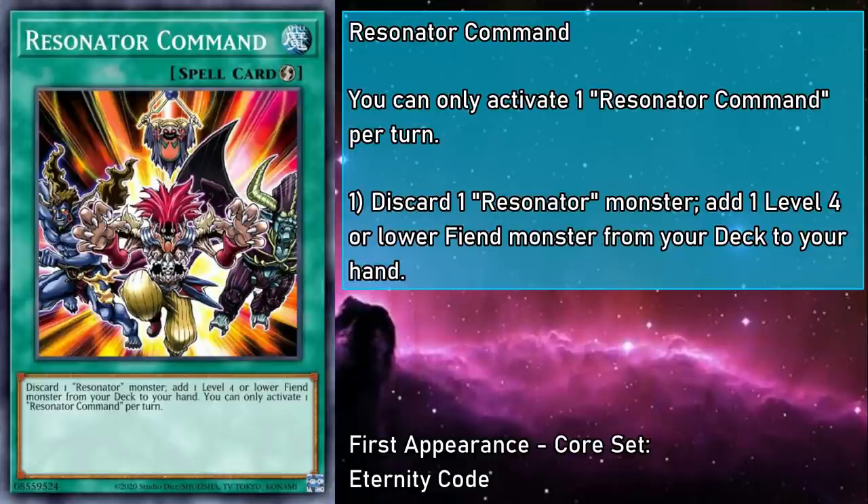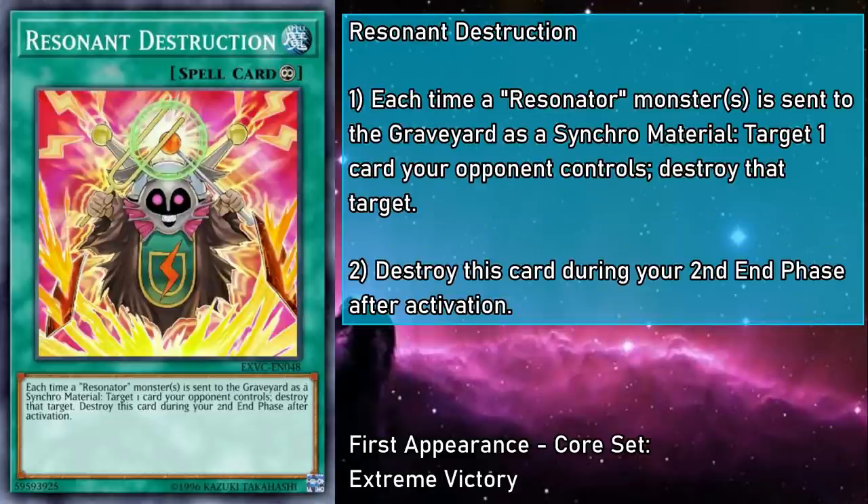Resonator Command is a quick play spell that has you discarding a Resonator monster to add a level 4 or lower Fiend monster from your deck to your hand. This will usually be used to trade one Resonator for another, but since it works for any lower-leveled Fiend, you could find synergies with Dark World, Burning Abyss, Magical Muskets, all kinds of things. Resonant Destruction is a continuous spell, and each time any number of Resonator monsters are sent to the grave as Synchro Material, target a card your opponent controls and destroy that target. But Resonant Destruction is destroyed during your second end phase after activation. This isn't once per turn, so the more you can sync, the more of your opponent's cards you can shred. This decision packs in a lot of characterization for the Resonators, showing their self-destructive tendencies.